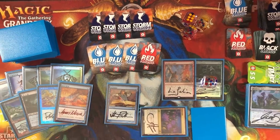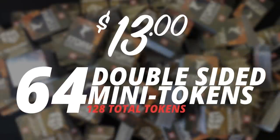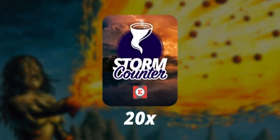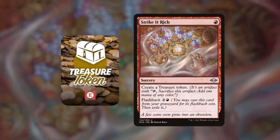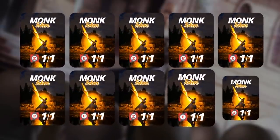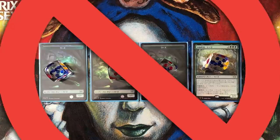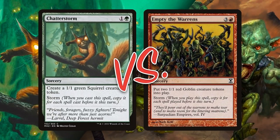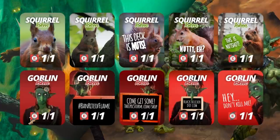Playing your favorite combo deck in paper just got easier with the EpicStorm Mini Token Pack — grab one at theepicstorm.com/shop for $13. It includes 64 double-sided mini tokens: 128 total, covering 10 of each major color, 20 storm counters to track up to Grapeshot 20, a Galvanic Relay exile indicator, 4 Treasure tokens for Strike it Rich, 10 Monk tokens for Vintage friends, 8 Progenitor Ooze slime tokens, plus 20 Squirrel and 20 Goblin tokens for Modern chatterstorm battles.